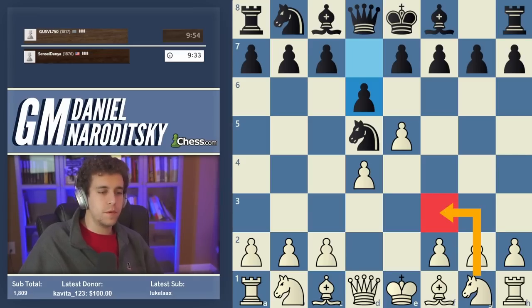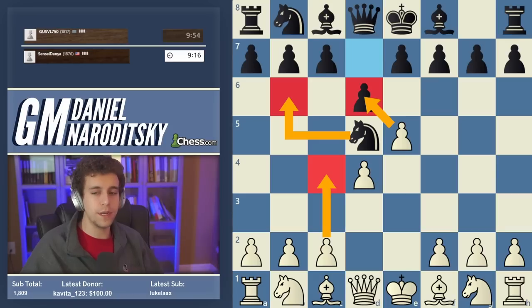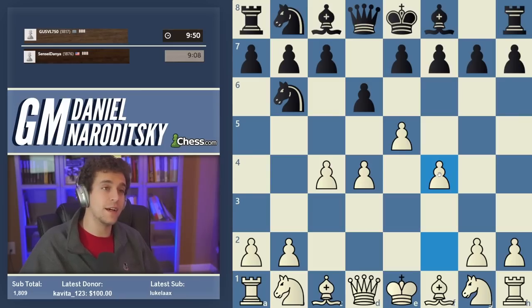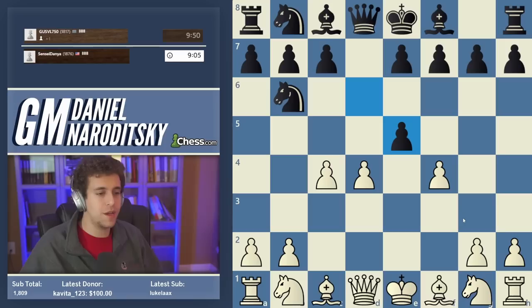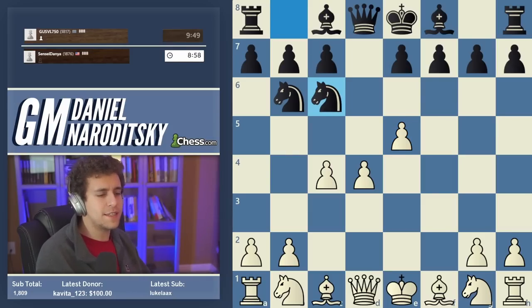You can play knight f3, which for a while was considered the topical move. The old main line is c4, chasing the knight away and taking on d6. But in my opinion, if you want to be a main line player who tries to punish people for bad openings — if you want to be someone people fear — you play the Four Pawns Attack against the Alekhine. It's not that hard to learn, there isn't much theory, and in return you get essentially the chance to blow black off the board.